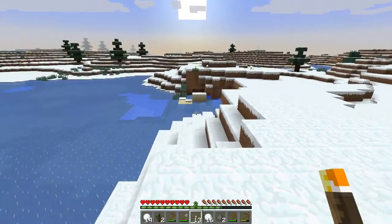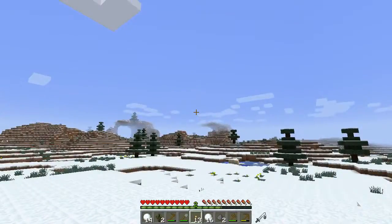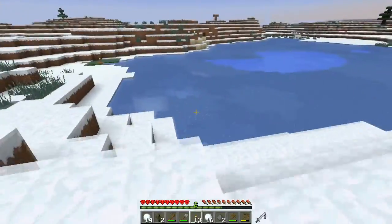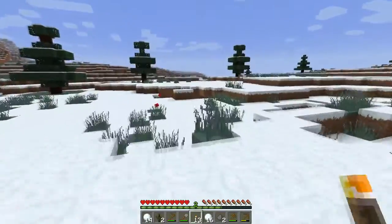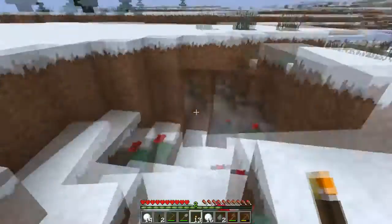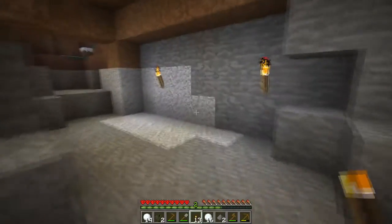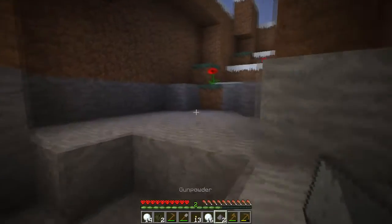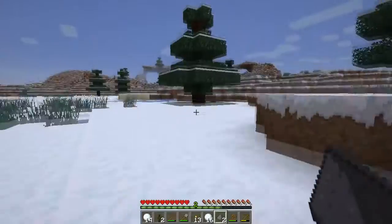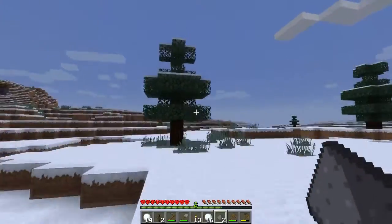We've got some interesting areas to explore. I'd love to build over there but inside the biome — I haven't seen it yet. I'd like to try to get a silk touch pick so I can grab some of those ice blocks. As I go up and down, I realize I need to get another tree.